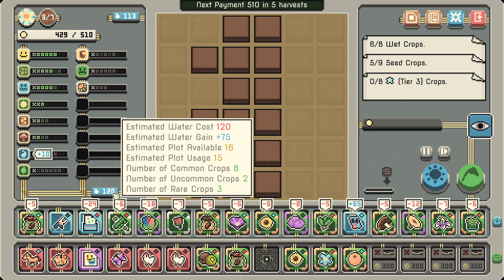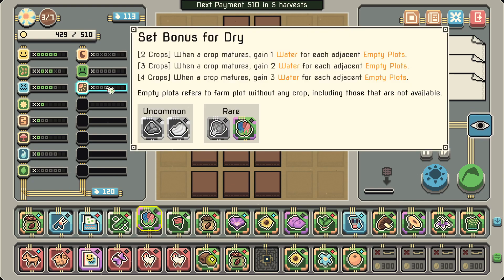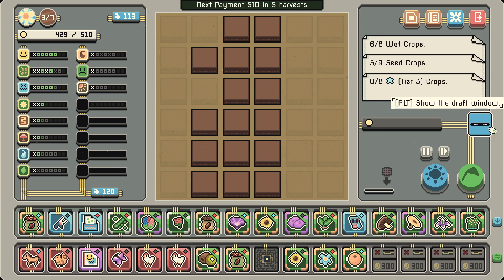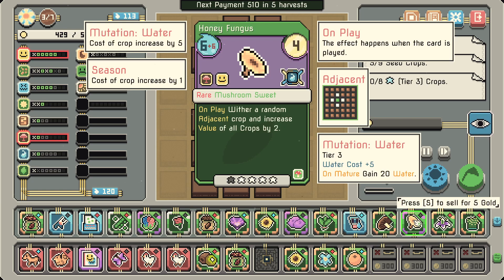120 estimated water gain, 75. This really increases the water cost and this thing is played multiple times. Do we have any dry crops? 'When a crop matures, gain 1 water for each adjacent empty plot' — it's so-so. I could grab the almond. I'm so bad on water right now. 'At the start of the day, gain 10 water' — okay, that's happening though. That's 75. The extra water we get from this thing — 20.